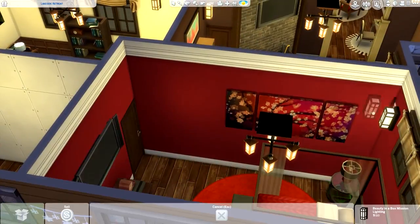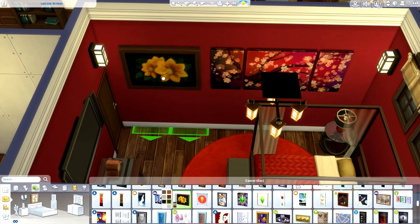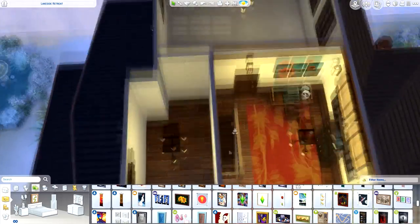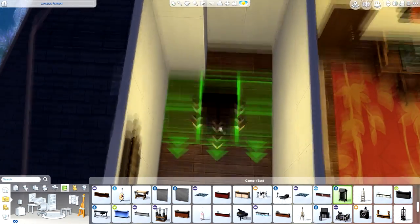Here we are with the second bedroom. Because I wasn't really doing much Christmasy stuff with the rest of the house, I decided to make this room red. I was trying to add little bits of red throughout this build and that was another place — like the rug there in the landing area, which is kind of more autumn-y, but it is red, so oh well.